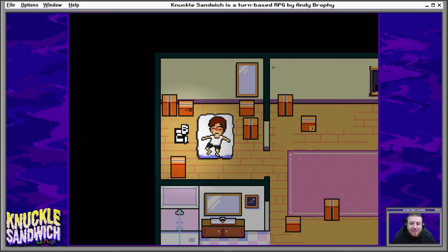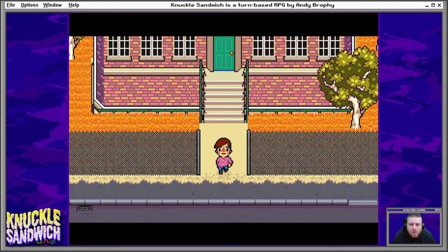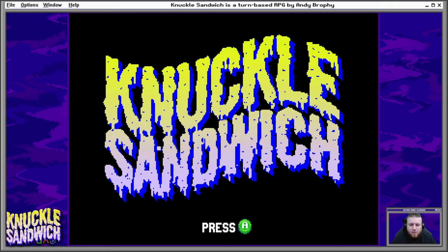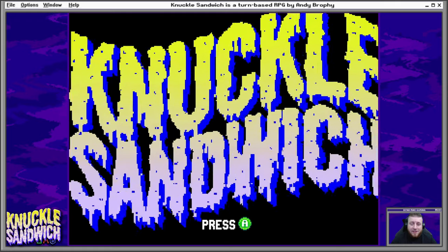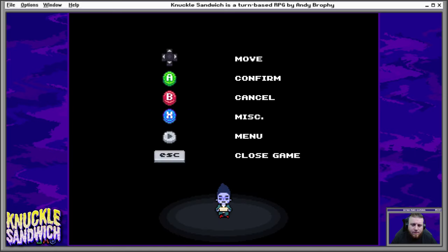Our protagonist. Answer the phone. A video game by Andy Brophy — thanks Andy, we're finally able to play it. This is Knuckle Sandwich. Move, confirm, cancel, miscellaneous, and menu — those are all our buttons and escape closes the game. Pretty simple there.